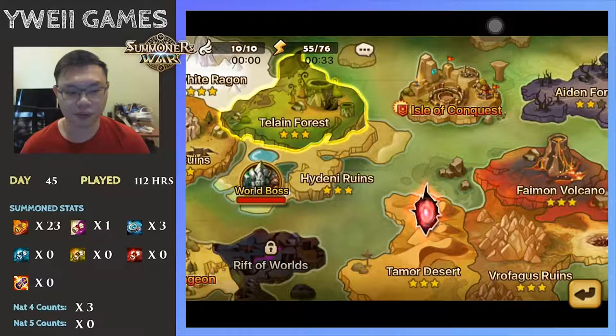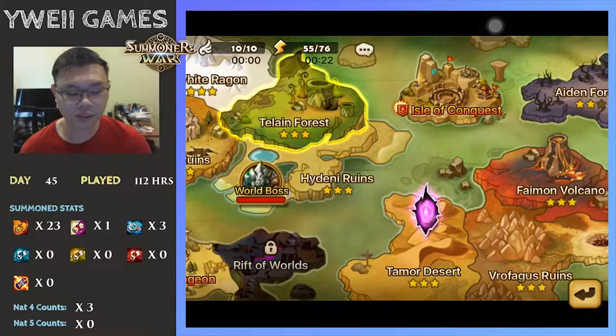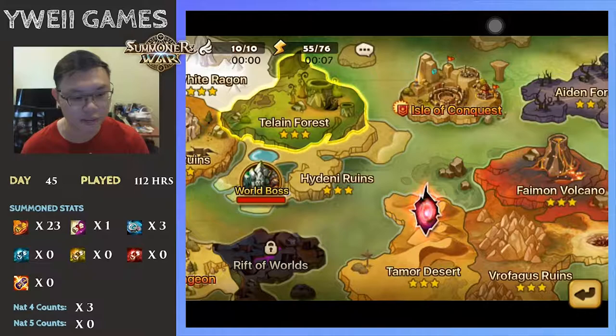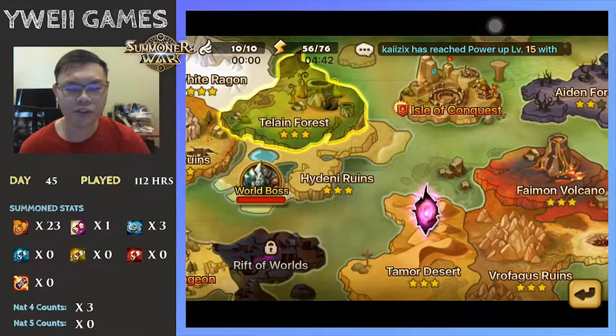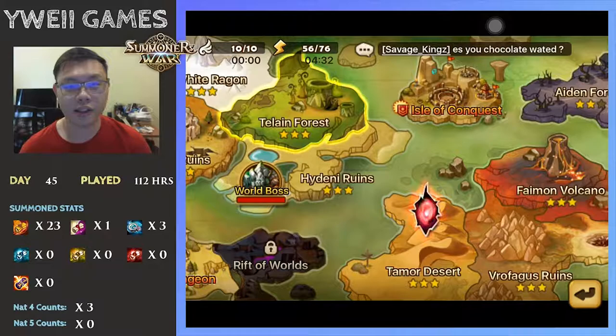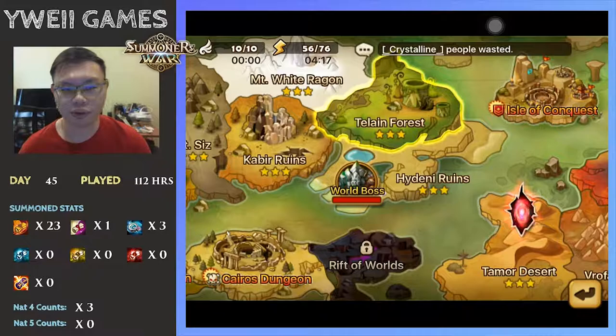Meanwhile, you can attempt to see if you could go on to B5 Giants. Check out my Episode 4 — I took quite a long run to get up to being able to auto B5 Giants. The runes are not that great. The only decent runes I had were with Lapis and Bella; the rest — Shannon, Bernard, and Konamiya — I just put in random runes to get the bonus HP stats from Energy Runes, and it was still able to clear. My Lapis was 5-star already by then.